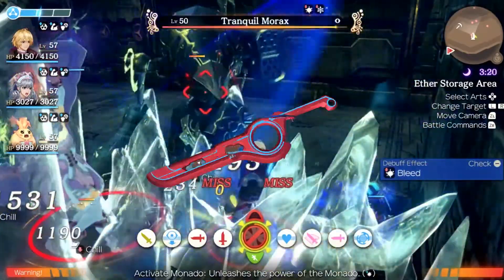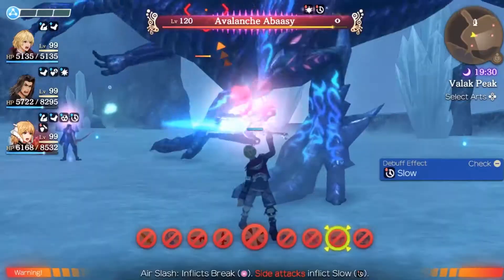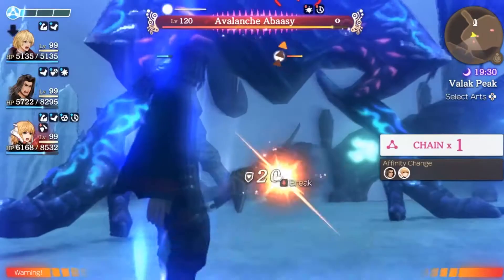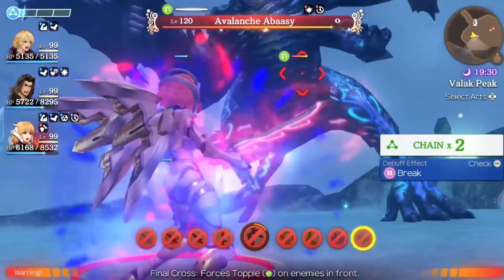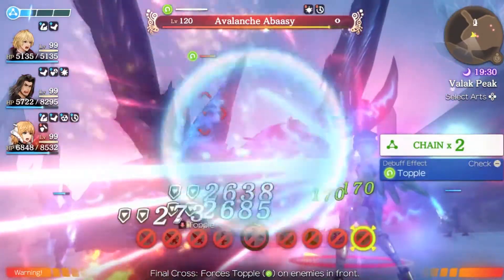However, Shulk wields the Monado which itself carries tons of utility, providing you with damage and defense. Because of his average stats, you can slightly build Shulk in whatever direction you need him. He can become a tank with a few different gems or a healer that can keep everyone alive.